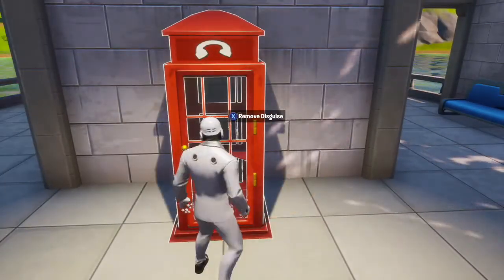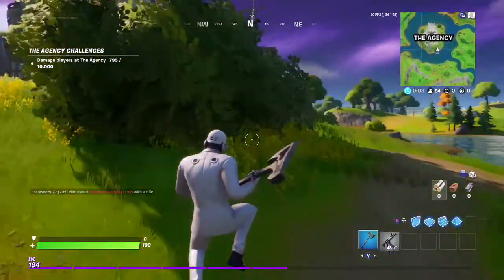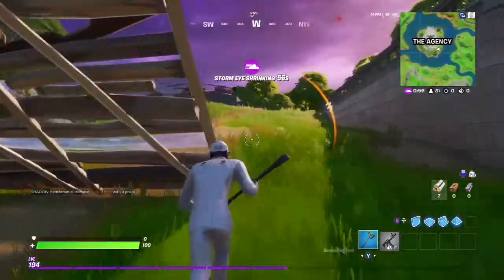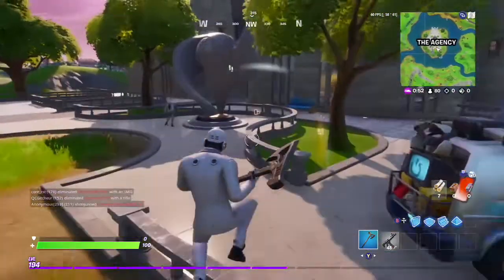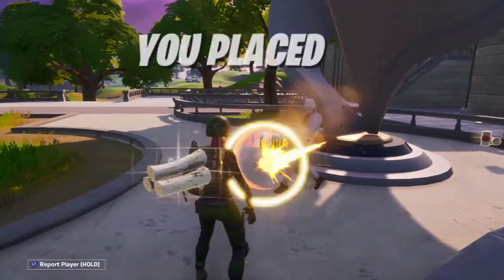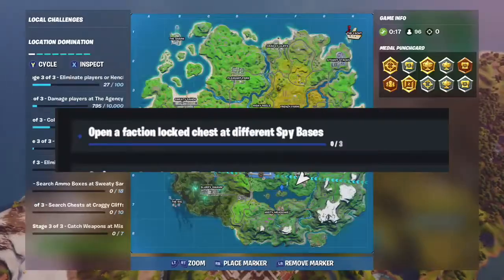After this you can get yourself killed because there's another challenge where you open up henchman locked chests with IDs. The agency can be way too crowded and you'll probably just end up dying, so I'll show you guys the easiest places to do that. The easiest place to open a henchman locked chest is to go to Misty Meadows.